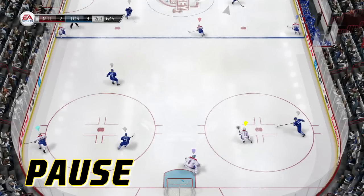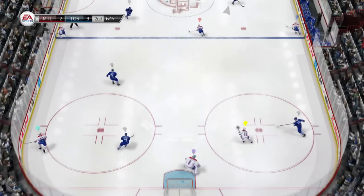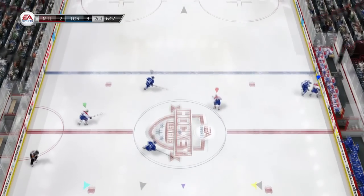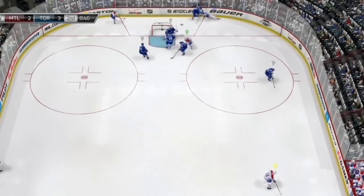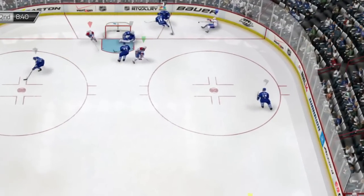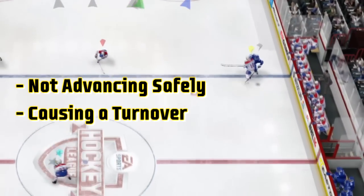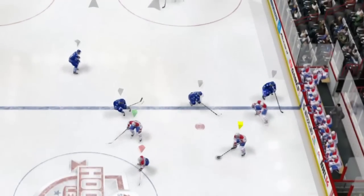Look at this play right here. Our defenseman has the puck and he does have an open center and an open right winger, but they're so far down the ice that by the time the puck gets to them, the defenseman shadowing them is going to be all over them. Our defenseman moves the puck up the boards to the right winger, their defenseman sees it, and by the time our right winger grabs it, he's all over them — that's the defenseman's fault. Here's the same play from the other side: their defenseman moves the puck up and our defenseman takes out their winger by the time he gets the puck. That's not advancing safely, and that's causing a turnover.